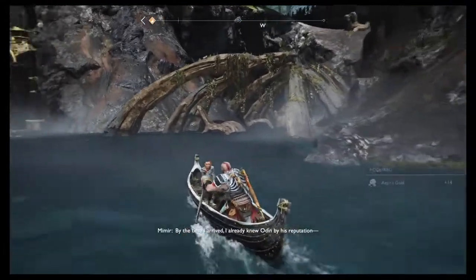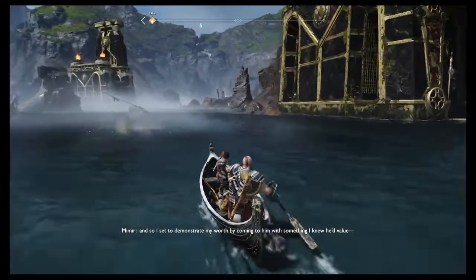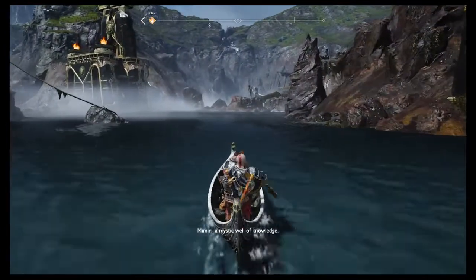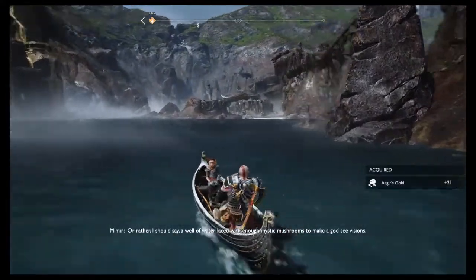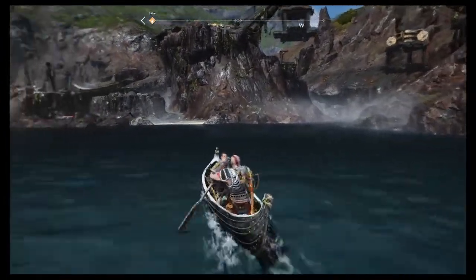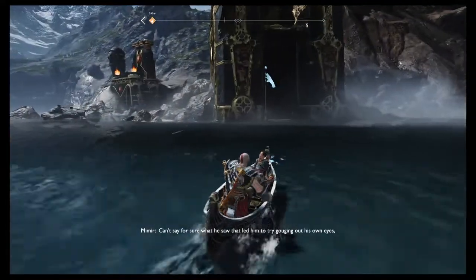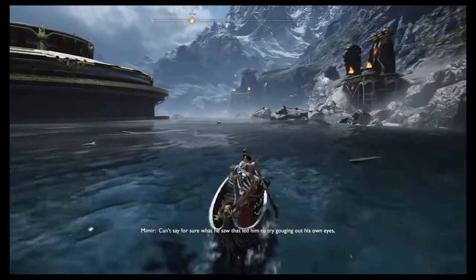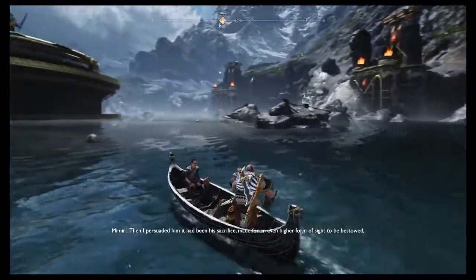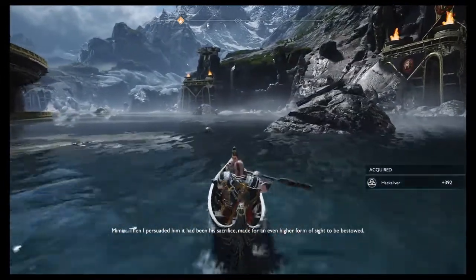By the time I arrived I already knew Odin by his reputation, and so I set to demonstrate my wit by coming to him with something I knew he valued — a well of water laced with enough mystic mushrooms to make a god see visions. It's bound to be one up there. Can't see — oh that's the one. I thought and let him try gouging out his own eyes, but I managed to restrain him before he finished the job. Then I persuaded him it had been his sacrifice made for an even higher form of sight.